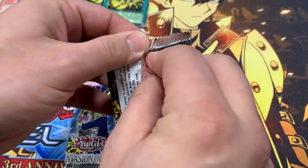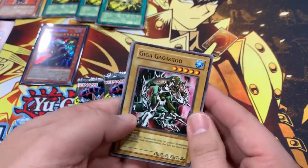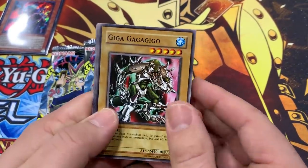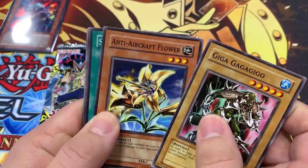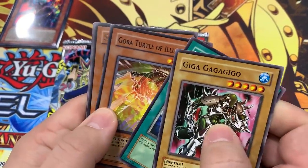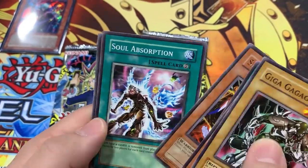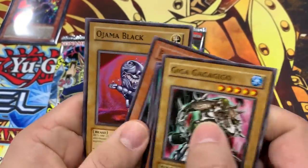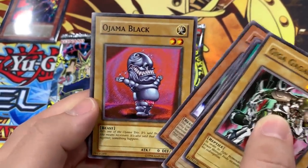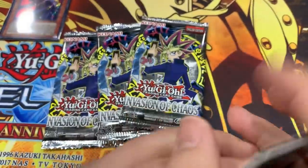Believe in the heart of the cards, you guys — this is where it counts, this is where it all happens. It's another Gaga Gigo. Anti-Aircraft Flower, Smashing Ground — that's another playable card. Gora Turtle, Sasuke Samurai — nice, I like those Sasuke cards. Soul Absorption, Fenrir, Ojama Black — nice, got the Ojamas, he's one of the Ojama Trial. Purple Fairy. Smashing Ground though — cool card there.